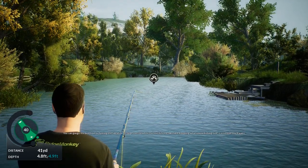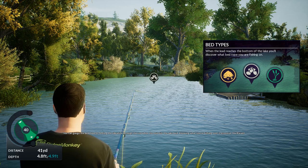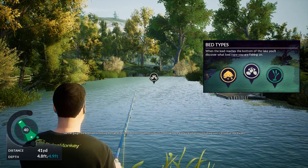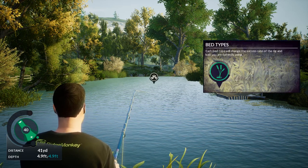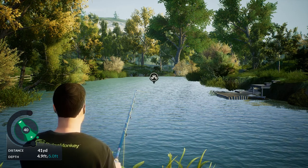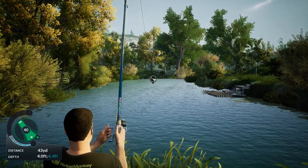You can gauge the bed type by feeling the vibration through the rod when the bait hits the lake bed. Knowing what you're fishing over is essential — you'll want to use rigs and baits that are better suited to the particular bed type. So I saw yellow, white, and green — green obviously is weeds, it seems like white is rocks. Oh, I've got a fish!